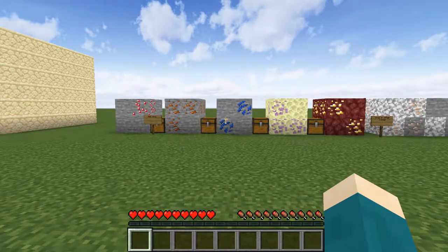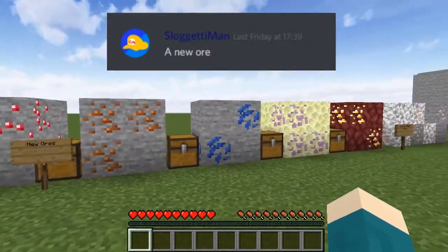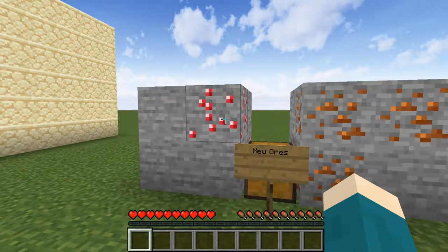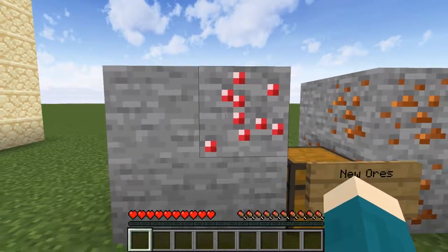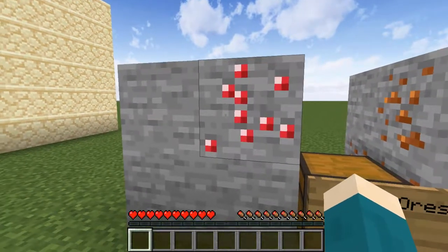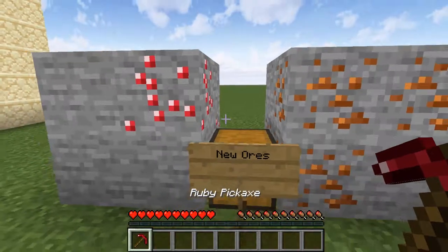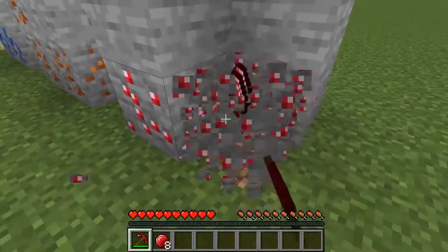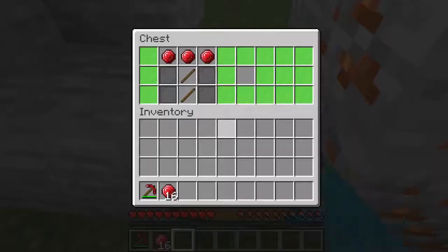My next suggestion came from craftymasters in my discord server — new ores, some more common than current ones and some much rarer. The first would be rubies, and similarly to emeralds they would only spawn in specific biomes such as swamps and jungle biomes. This would be rarer than diamond — it was actually originally going to be added to the game before being replaced last minute by the emerald. You would be able to make ruby tools and armor, slightly stronger than diamond but losing durability very quickly. It would be a bit more common than emerald and faster than diamond tools. As you can see from these four blocks I got 16 ruby gems.